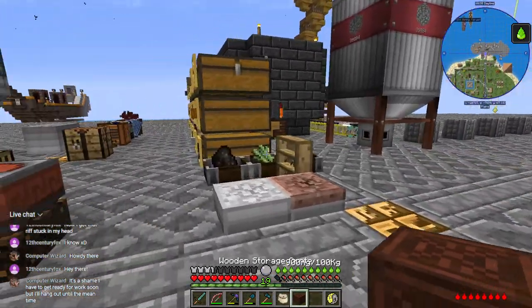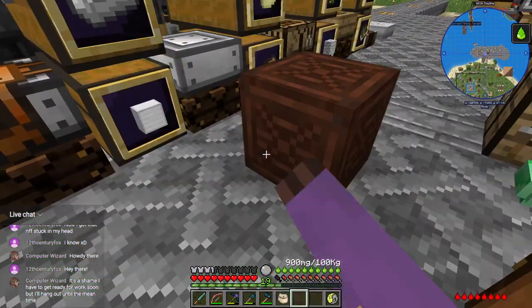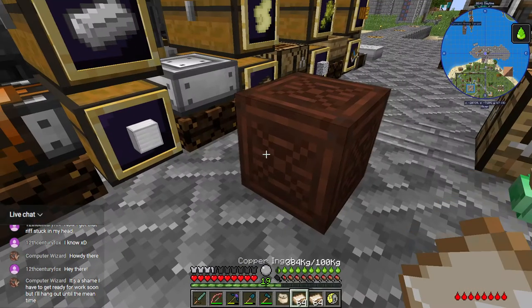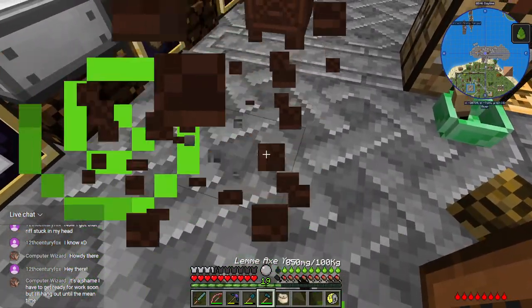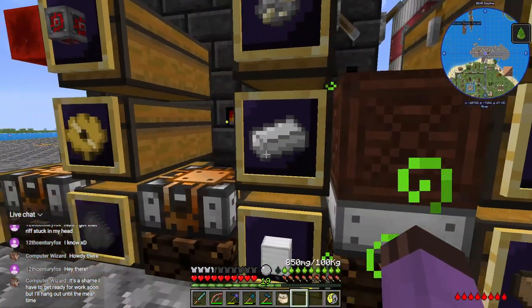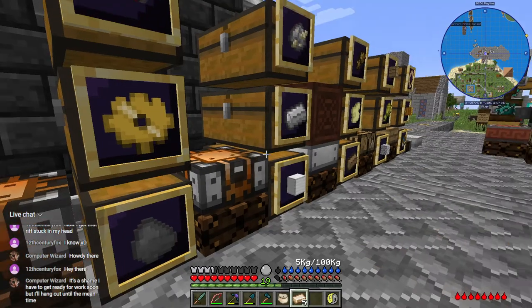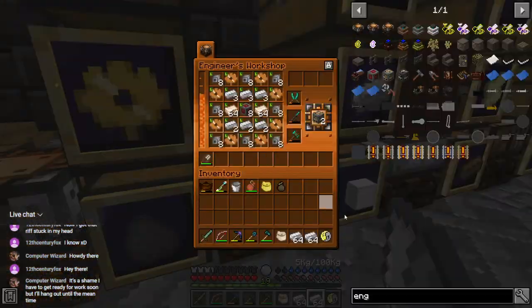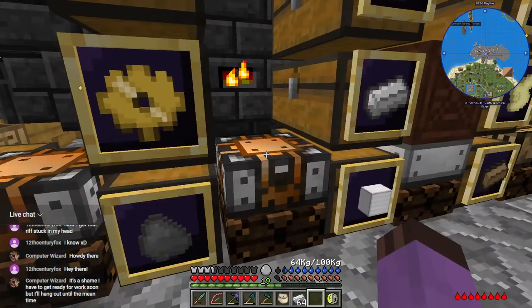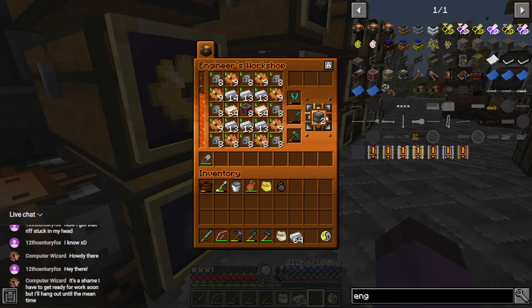I forgot where I moved the copper — probably an indication that it was stupid to move it. I think it was because I was plotting out what would eventually become a bronze refinery or something. Let's just put this crate up here — that'll do. We can chuck those in, and that'll get us some light engineering blocks.